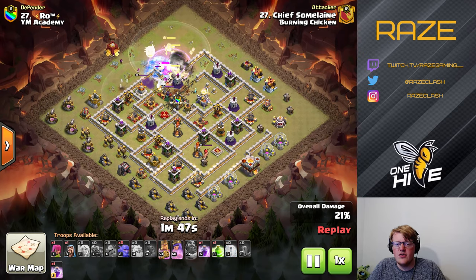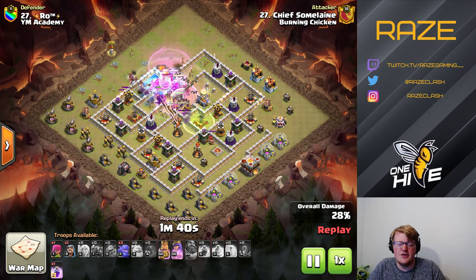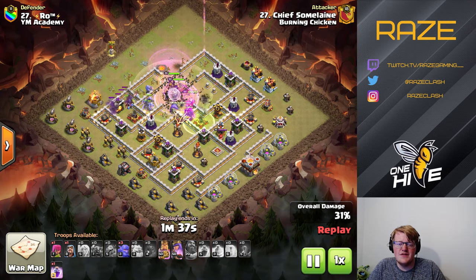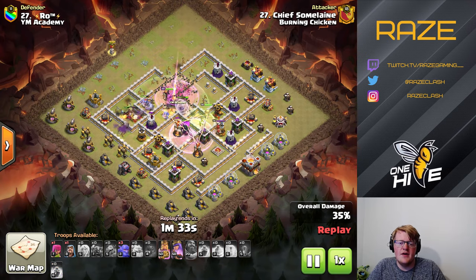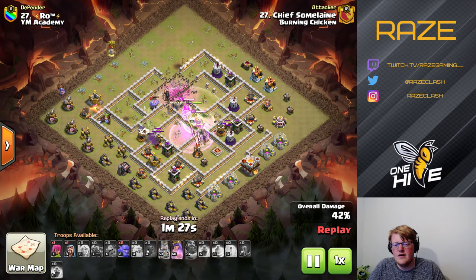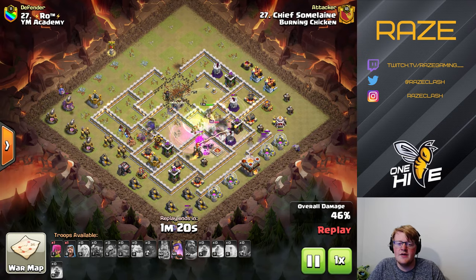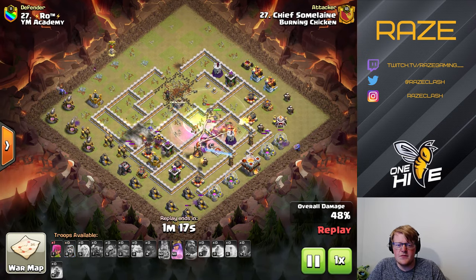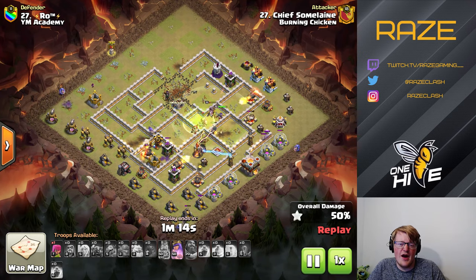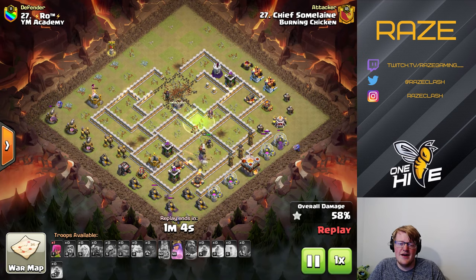They use the Warden ability early to protect against the traps inside. The Boulders would have been absolutely smashed by that Giant Bomb. With the Siege Barracks, they put Hog Riders in to target the side defenses of the base. But the Hogs aren't going to get enough value, and the middle troops using the Jump Spell aren't able to reach the Inferno quickly enough. The heroes end up as the last things alive and eventually die to the back-end Tesla farm and back-end point defenses.